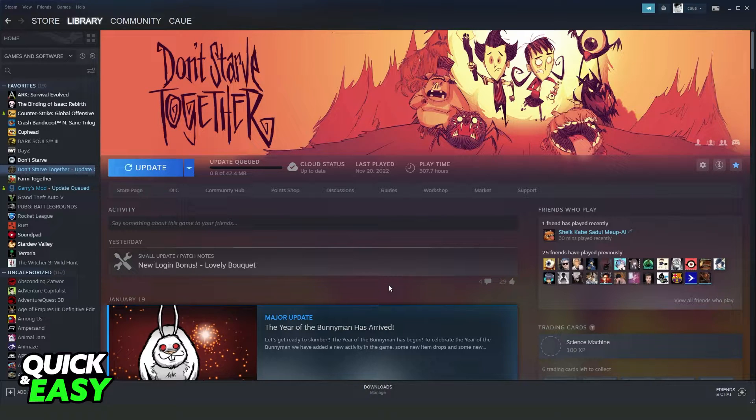What you need to do is open your Steam, log into your account, and find the game on your library right here. In my case, I've used Don't Starve Together just for example, but you can choose any game that you want to delete the Cloud Save.